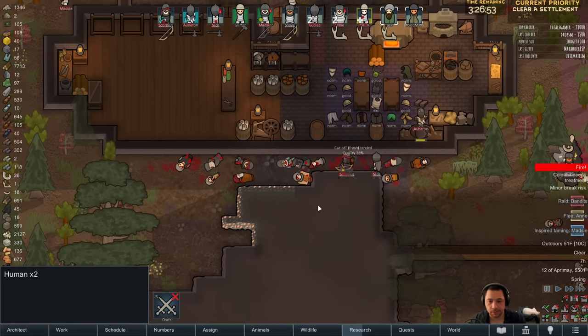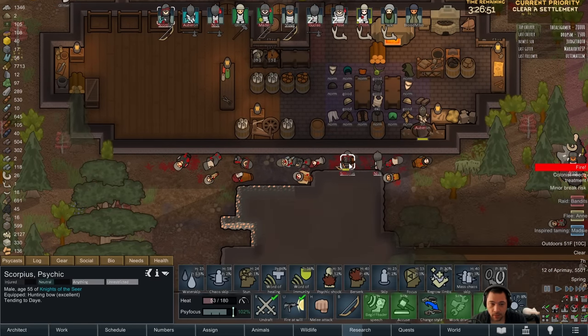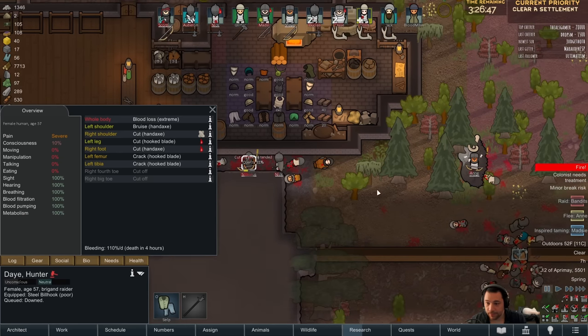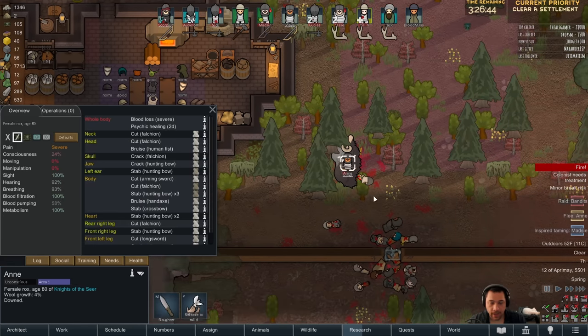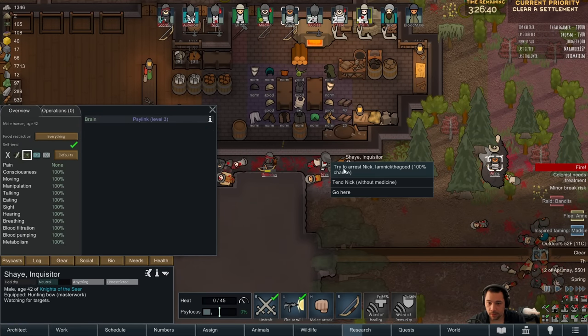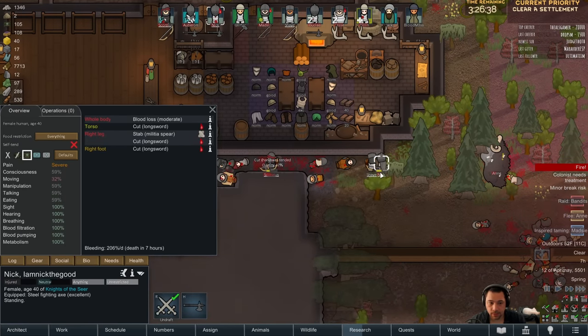It's only wooden walls. It's easy to replace. So Day, you will survive. Ann, you will survive. And Nick, you will survive.